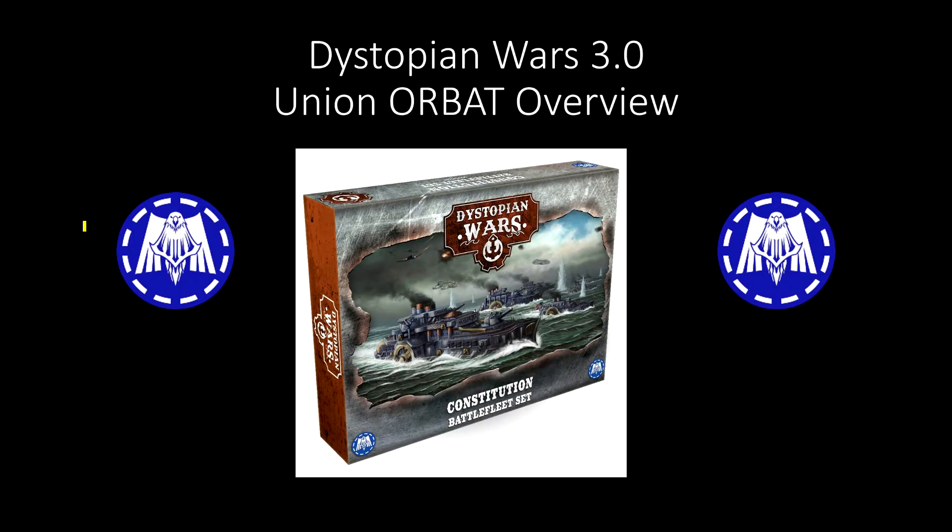To all who shall see these presents, greetings! Rugdog here, back with another Dystopian Wars 3.0 video. This time I am going to be taking a closer look at the Union ORBAT. Now you might be wondering why I'm starting with the Union — that's simply because if you go to dystopianwars.com and look at the Factions page, the Union is simply the first one listed left to right along the top of the screen. So we'll go left to right. Makes sense — start with the Union.